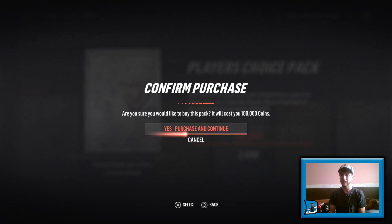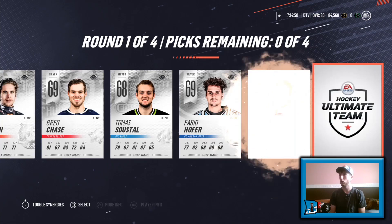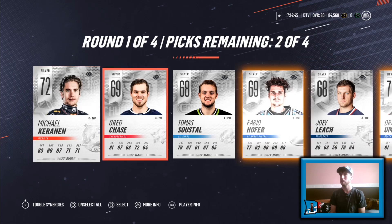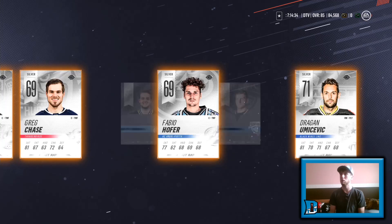Let's go purchase the pack and see what we get in round number one. Round number one is going to be 72, 69 — Greg Chase, who is a former Oilers prospect — and you see quite a few guys. So we'll pick four over this round. Let's go with a 69, 69, 72, and a 71 — Dragan Umisevic. I don't even know how to pronounce that. We'll confirm those picks — yes, we want those as our cards.